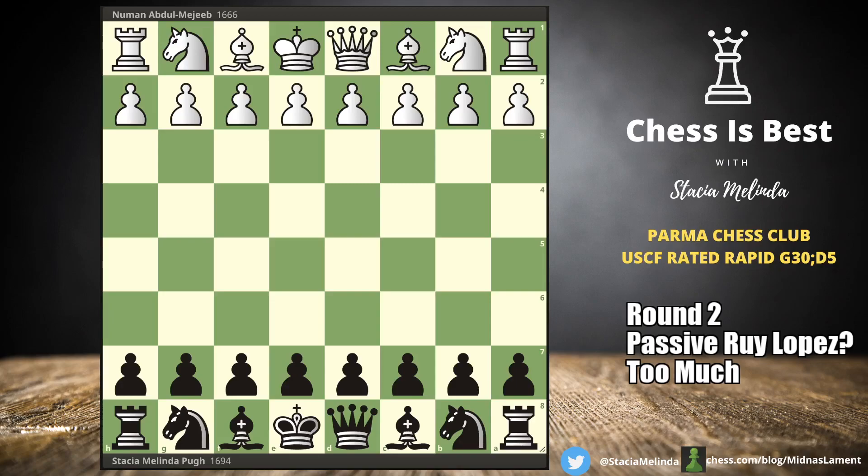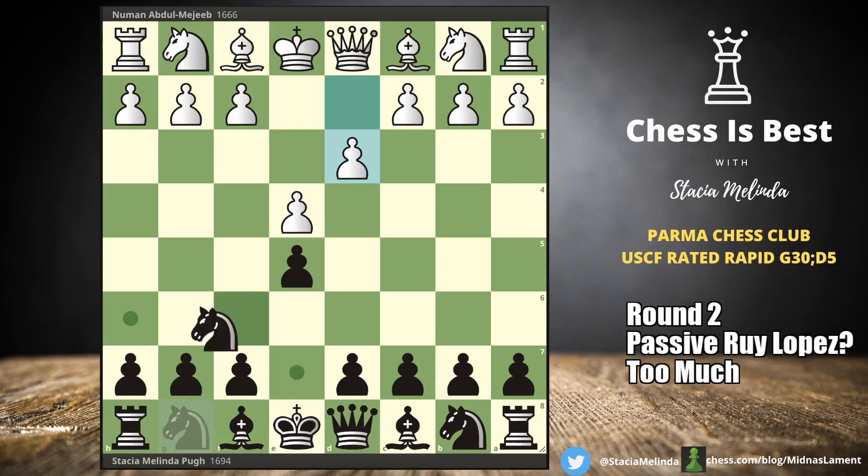I had the black pieces against Nooман and he started with e4, so I went e5 and he played d3. I was really confused because I don't think I've ever seen d3 at this moment — it blocks in the bishop and it seems awfully passive for white. I would expect the computer would think black is almost equal after d3. Let's find out: d3, and it says black is minus 0.2 after knight f6, which is what I played.